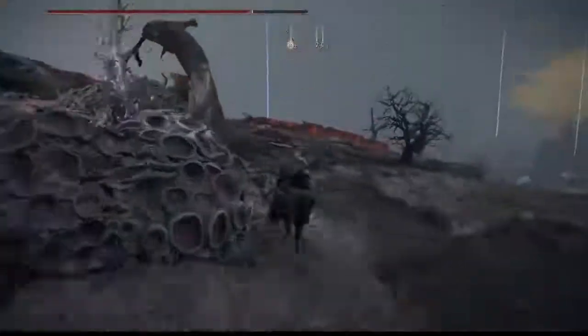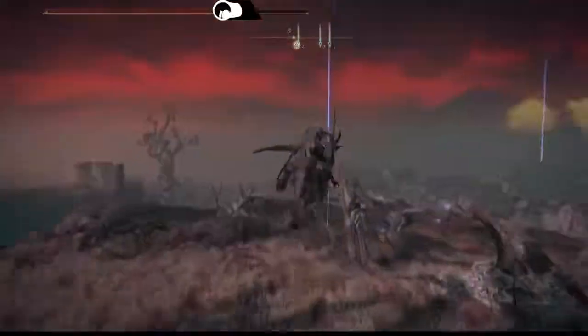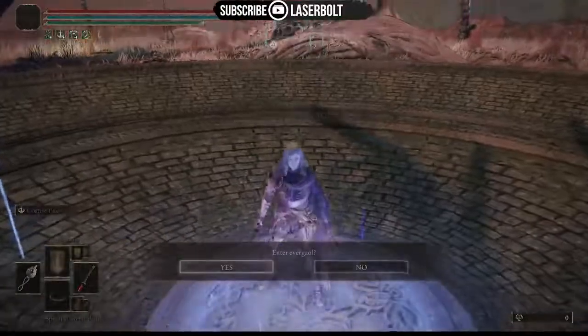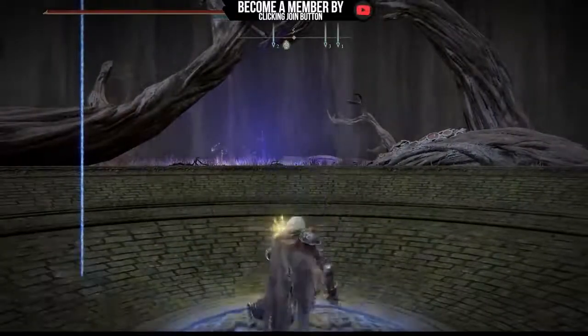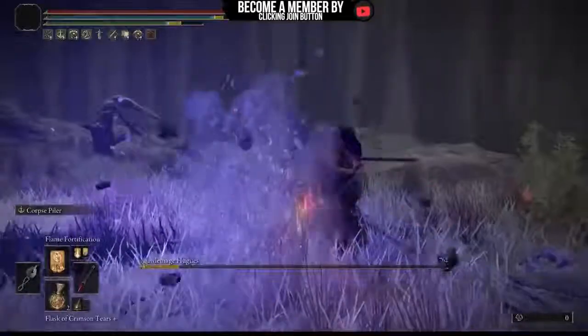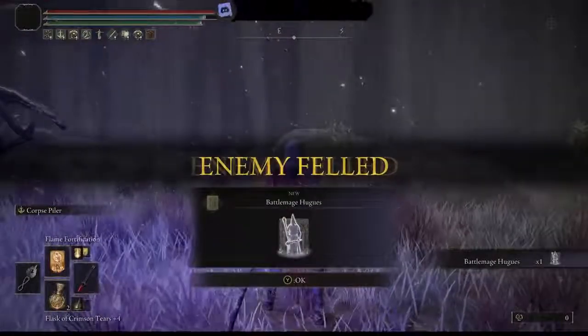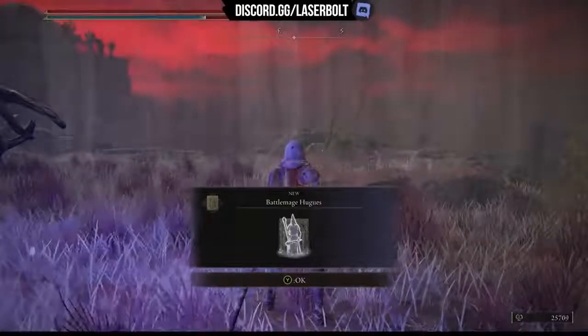On top of the ashes, there's also a weapon here — so you get double the reward: the Regalia sword. Next up, we're going to get an amazing ash you can put in your build and use for end game. It's a good one that can carry you through early and mid game before you get the Mimic Tear and other ashes. I spammed the boss and defeated it quickly.